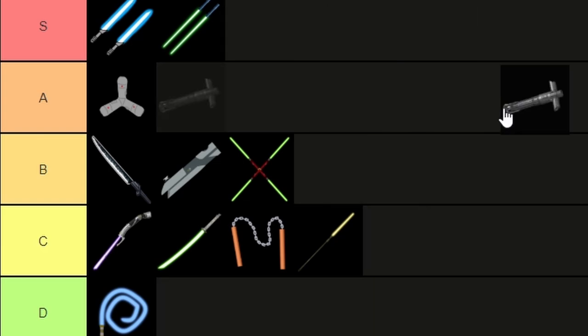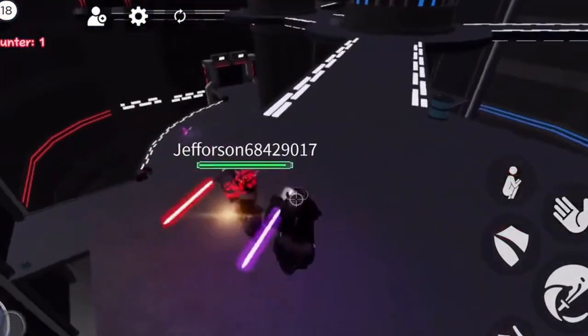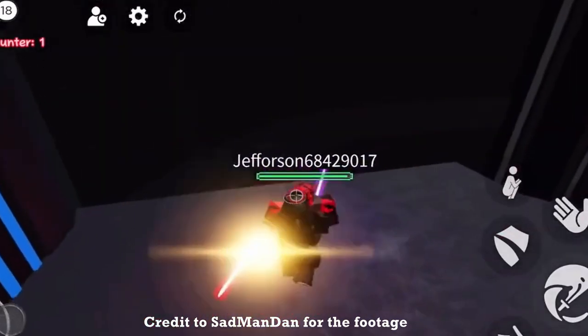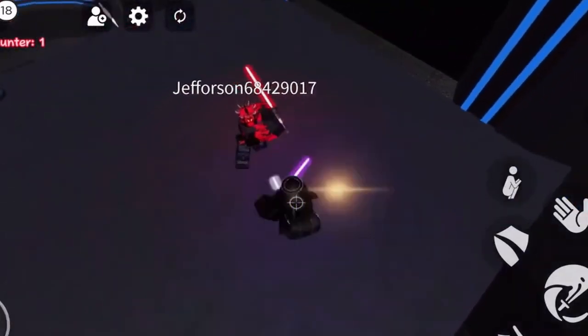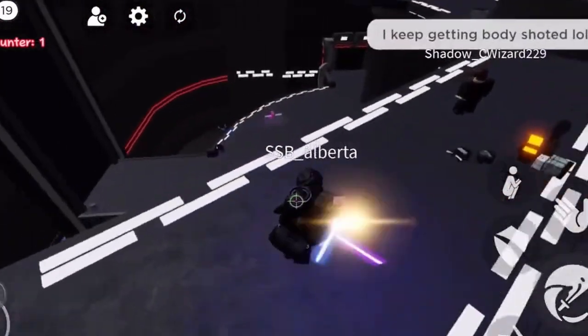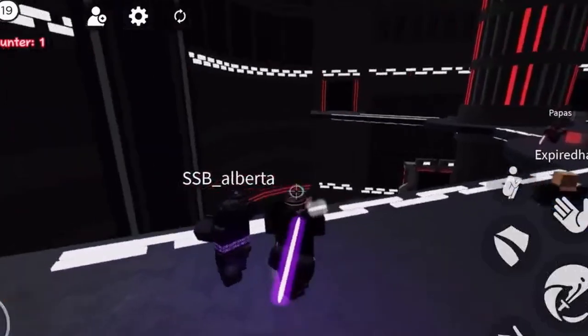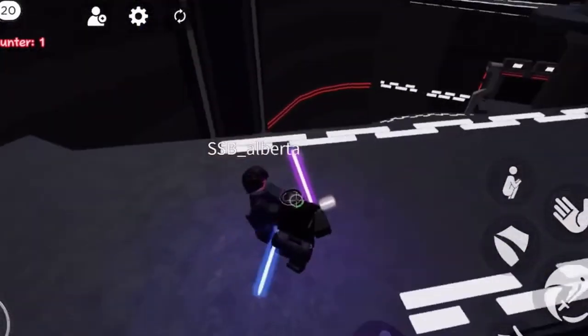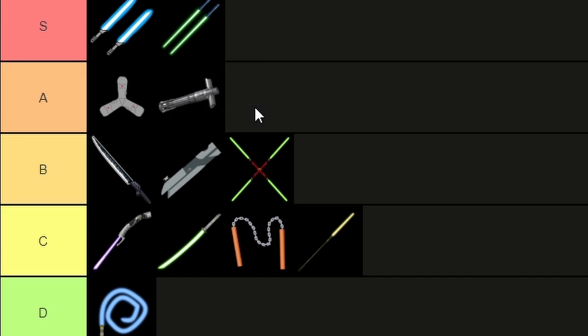Next up we have the crossguard — of course the go-to weapon for Kylo Ren. It has a buffed attack but a nerfed defense. You can however use any form you want with this, so providing you use a defensive form like one or five, this is a quality weapon. This also sounds really nice when you activate it and is normally quite difficult to beat people who use it. If you know how to play the game properly you can become nearly unbeatable with this saber, but it is very much an end game weapon and not for your average player, so it is going firmly in A tier.